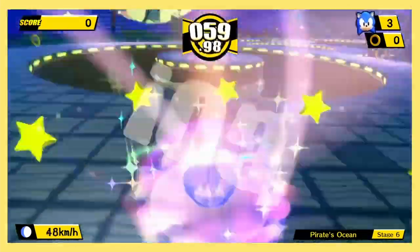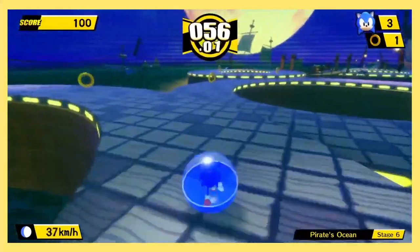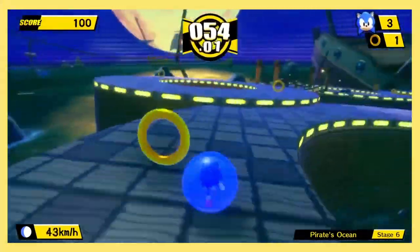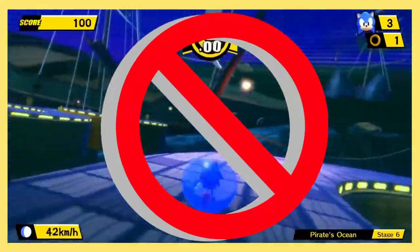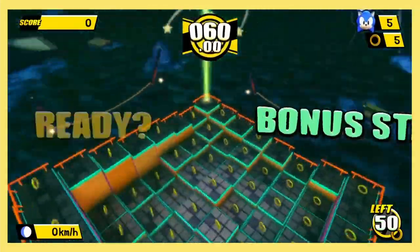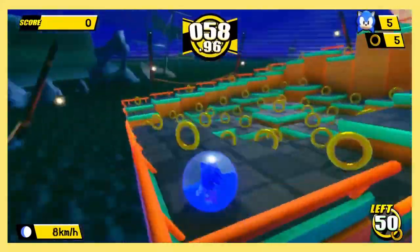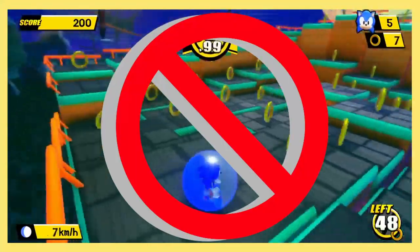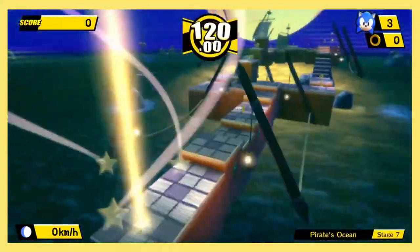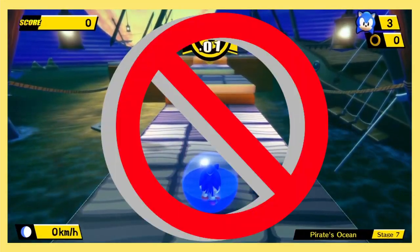Heading into Stage 6, I thought things would be simple since the level looked mostly flat, but I was wrong. The ramps simply don't give us enough speed to get the air we need to get over the discs on the ground. The bonus for this world is sadly impossible — it would have been nice if the steps had moved, but once you go down there's no getting back up. Stage 7: more impossible junk I'm not even going to touch.